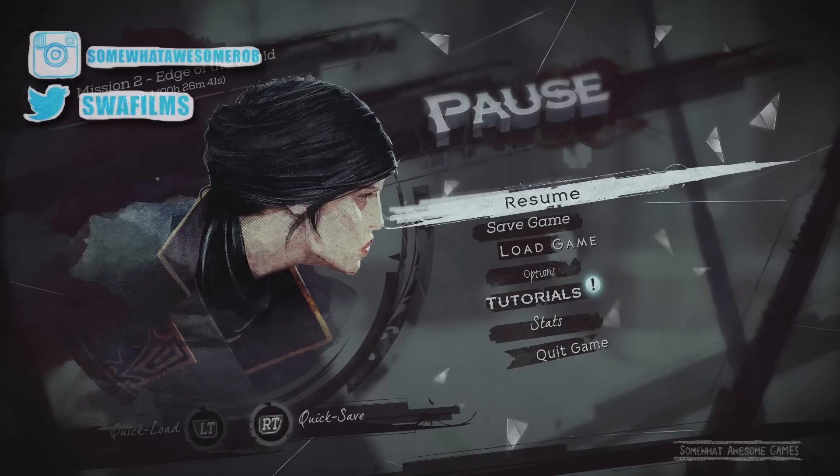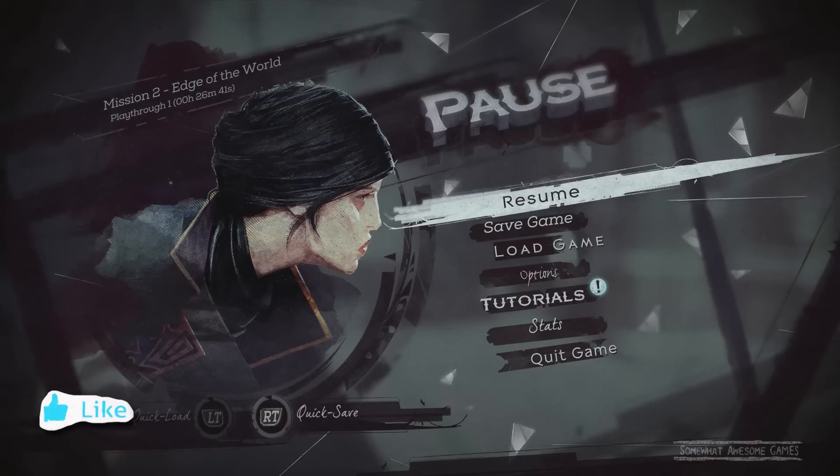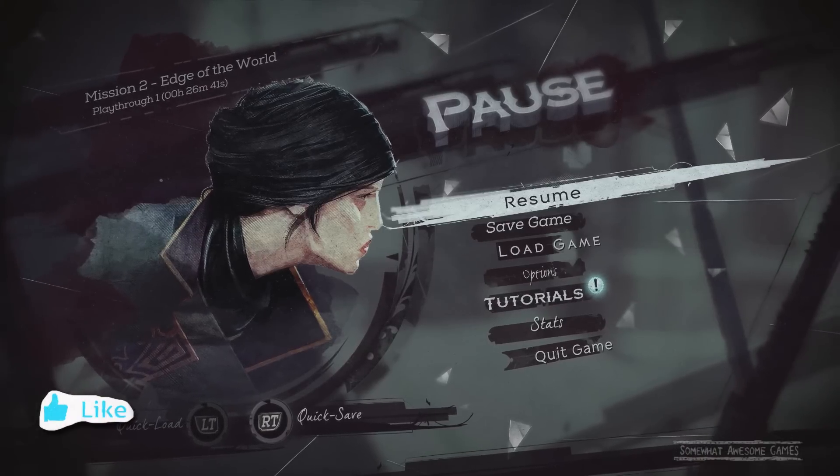Welcome to Summon Awesome Games. I'm Rob. We are playing Dishonored 2. We're going to open two safes in Mission 2, Edge of the World.